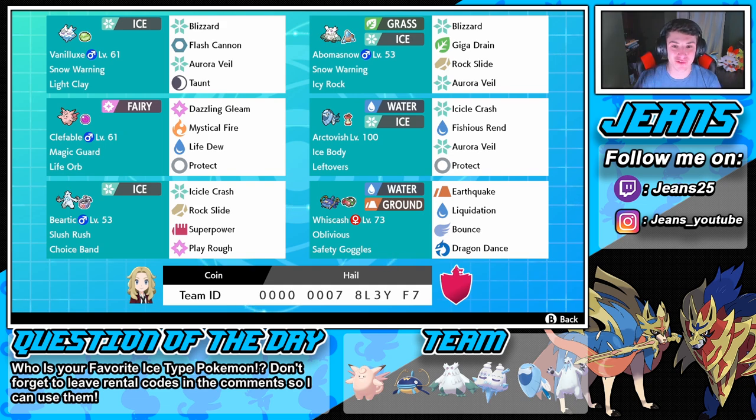That is what's up — this team was a ton of fun! That Beartic is an absolute beast, especially with that Choice Band and Slush Rush — get him in hail and it's night night! We didn't get to show off Vanilluxe much, but that Abomasnow did the same thing — set up hail, do Aurora Veil, throw Blizzards, do damage. Arctovish did work with Ice Body and Leftovers, and Wishiwashi and Hatterene provided nice coverage. That's gonna be it for today's video — smash that like button, click that subscribe button, and I'll see you all in the next one. Peace out everyone!